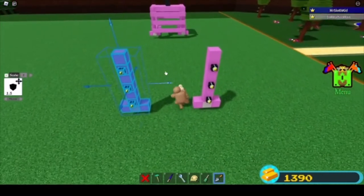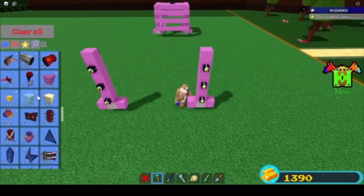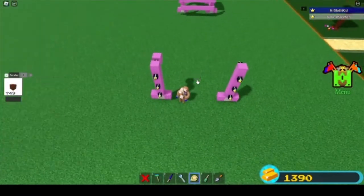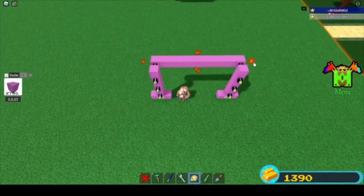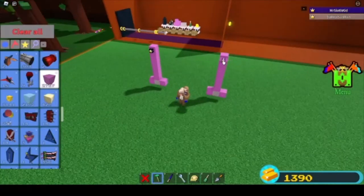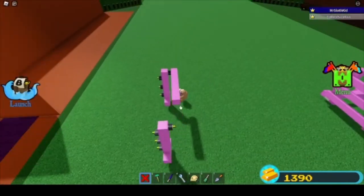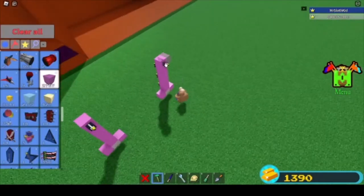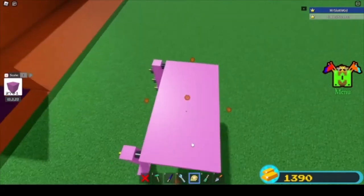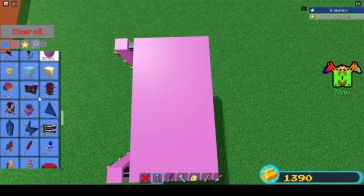Eight blocks apart at least, but if you go slightly further apart it actually makes it a little bit more efficient — which is nice even on a stupid vehicle. You want a bar across the top, and if you don't have the scale tool that's perfectly fine — you can just build it with blocks. But using the scale tool is a lot more convenient because you can scale the bar outwards like so.